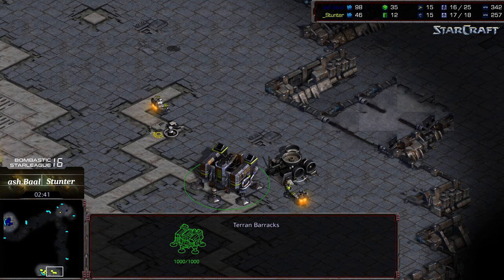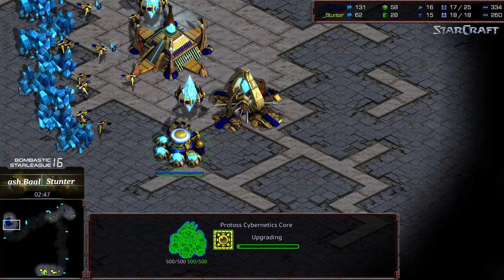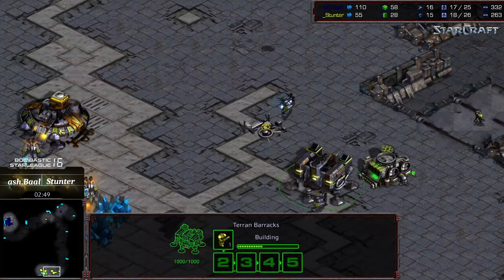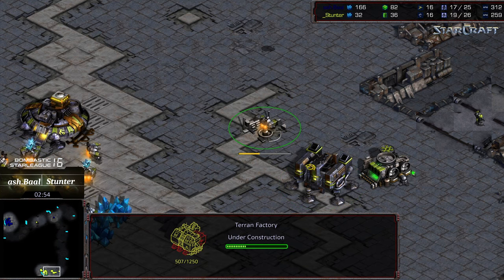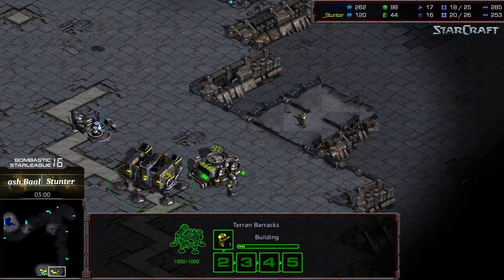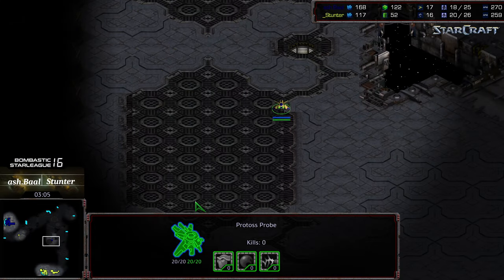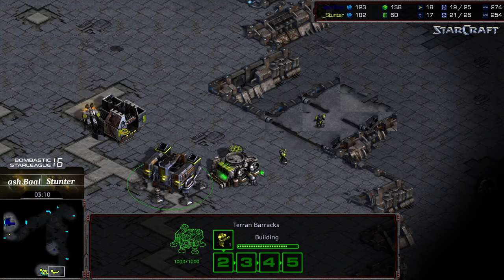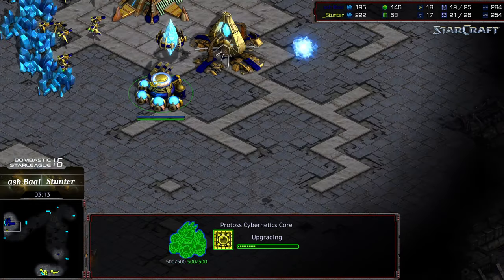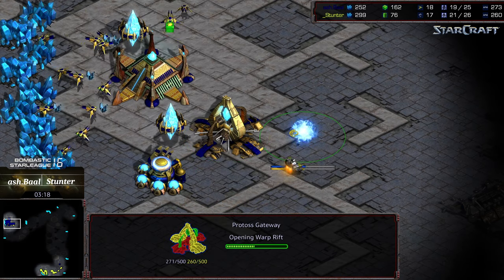It looks like Ashball is skipping the zealot and going straight to dragoons, getting ranged first. There's the initial factory and initial marine — we'll see if it's factory into expand. Stunter could pull off some early aggression as he's continuing to produce marines. He's not keeping the marine count light, which leads me to believe he's potentially going to be aggressive. He's got two marines staggered.